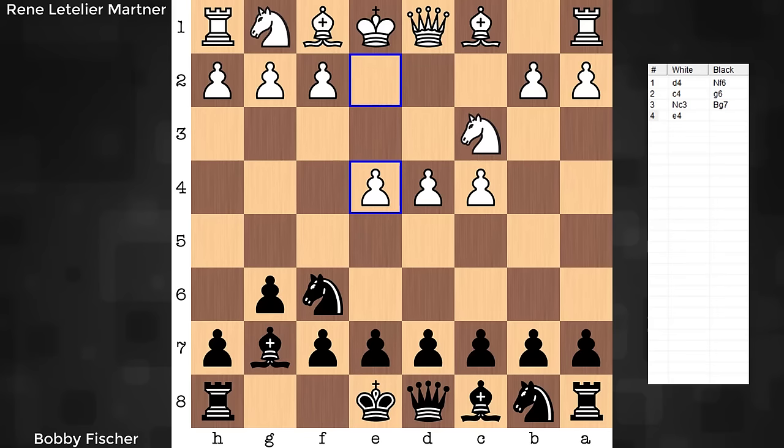If you're uncomfortable facing an opponent who likes to amass a big pawn center — right now Fischer's facing three white pawns, and soon, as we'll see in this game, a fourth is invited — if you're unsure how to cope with such an approach by one of your opponents, I think there are a lot of useful tips packed into this one game. How exactly should you undermine it?